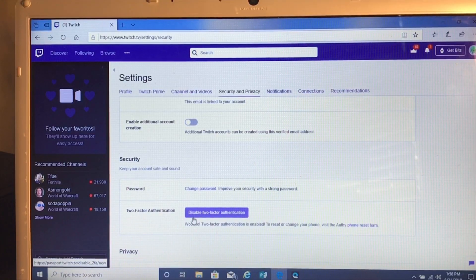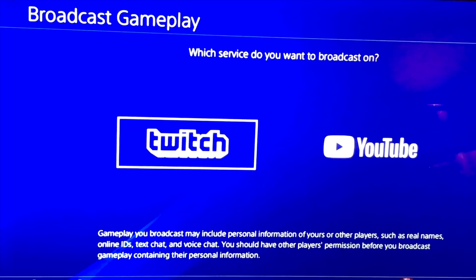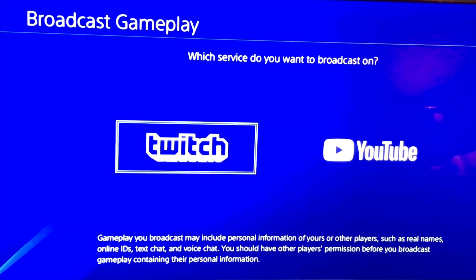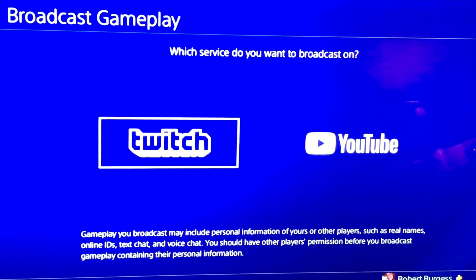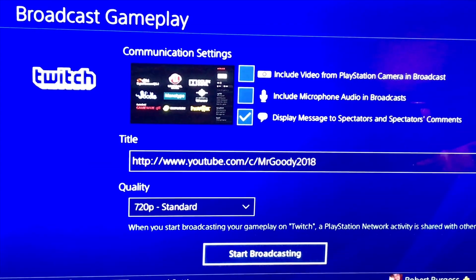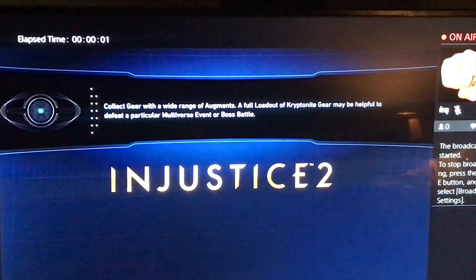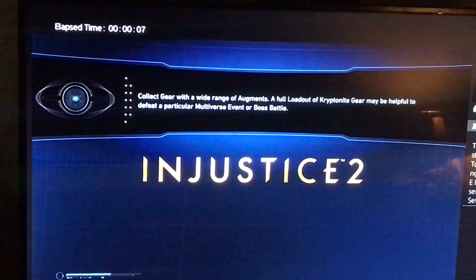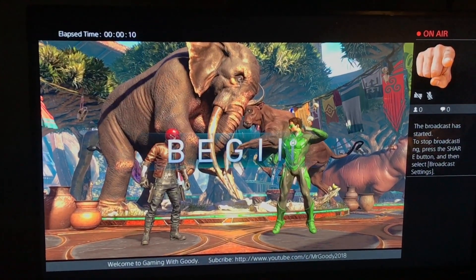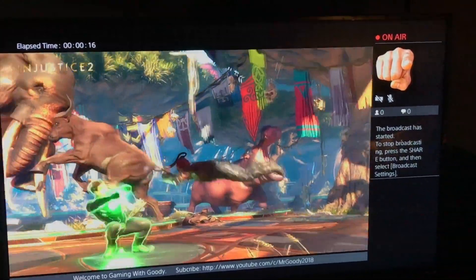Since it is enabled now, you should be ready to broadcast your games. Fire up your game, double tap the Share button, and it is going to bring up the broadcast menu. Go ahead and choose Twitch as your broadcast app. Make sure that everything is set the way you want it, and then almost instantly you will see in the upper left-hand corner the timer of broadcasting start, because it is actually broadcasting. And if you look in the upper right-hand corner, you will see that on-air is actually in red, which indicates that you are broadcasting.